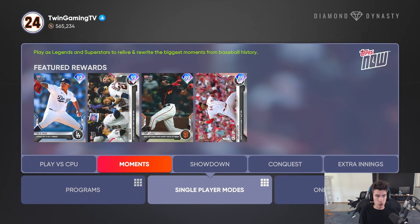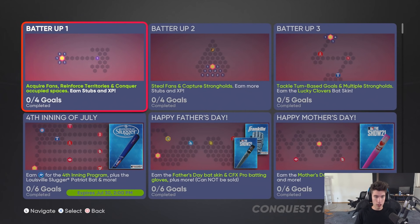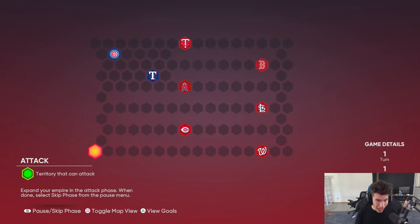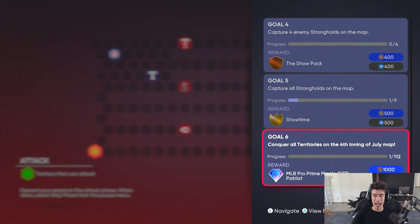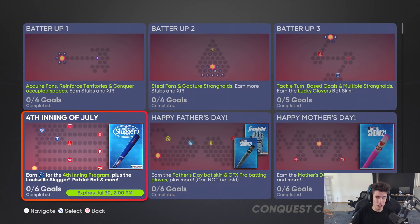We can check out the conquest map for the fourth inning program as well. We have the fourth inning of July program right here — you can see the goals, show packs, show time, batting gloves, and the diamond bat. As always with conquest, there are going to be hidden packs along the map — stay tuned for those. There are a lot of people on Twitter and YouTube that go over those hidden packs.